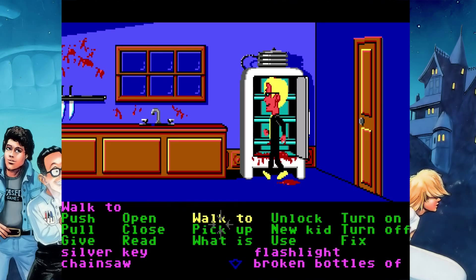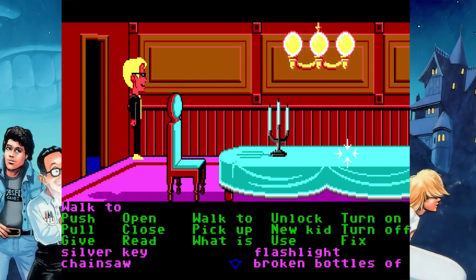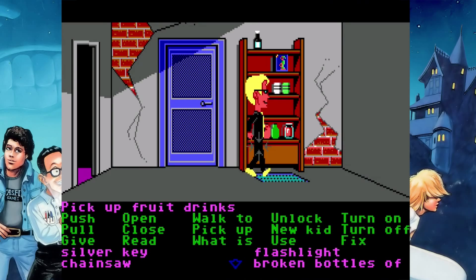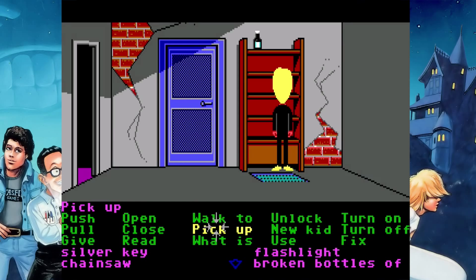Notice the Pepsi can — that is, I believe, the first use of product placement in a game. Fun stuff, product placement. The chainsaw, which I just picked up back there — the chainsaw has no use in this game because there is no gas for it. You can pick it up but you can't actually find any function for it. There's a little callback to that in Zack McCracken, where there's a can of gas but that can of gas is only used for a chainsaw which is not in the game. It's a fun little reference to the chainsaw from Maniac Mansion.